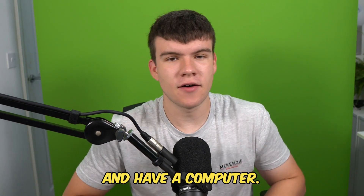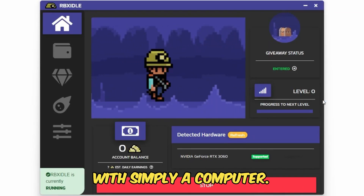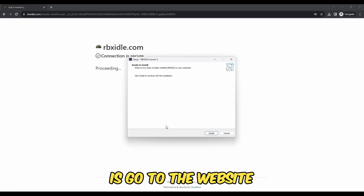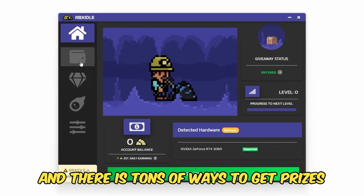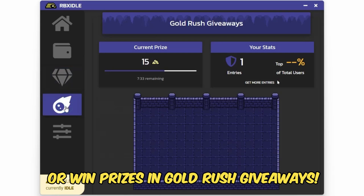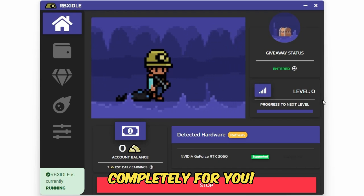But if you are ever in need of Robux and have a computer, go ahead and check out RBX Idle. This program allows you to earn Robux, gift cards, and more with simply a computer. This program has over 100,000 downloads and has already given out millions of Robux to a lot of players. All you have to do is go to the website and click on the download button, or you can follow how I'm doing it on screen. You can earn with any computer and there are tons of ways to get prizes such as Robux, gift cards, Steam, and Discord Nitro. You can level up for rewards or earn prizes in Gold Rush giveaways. Once you have the program ready and downloaded, click on start earning and this will make your computer do the work completely for you. Head to rbxidle.com or click on the link down below in the description and in the comments.